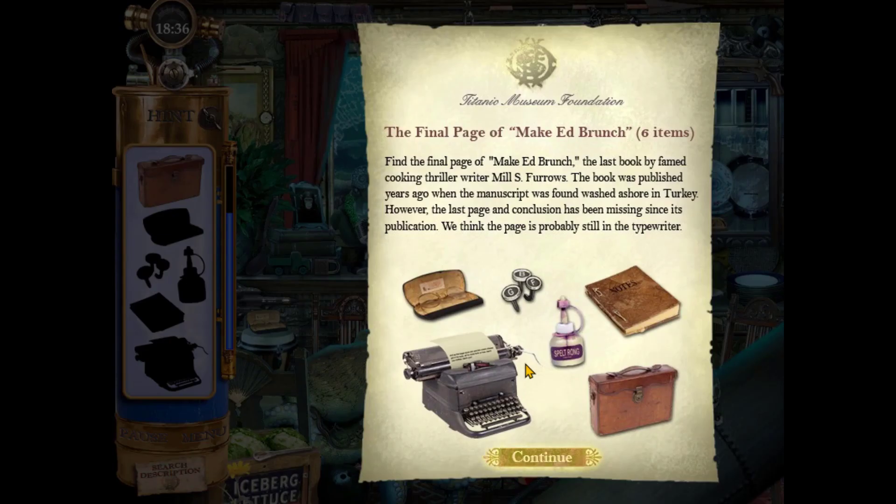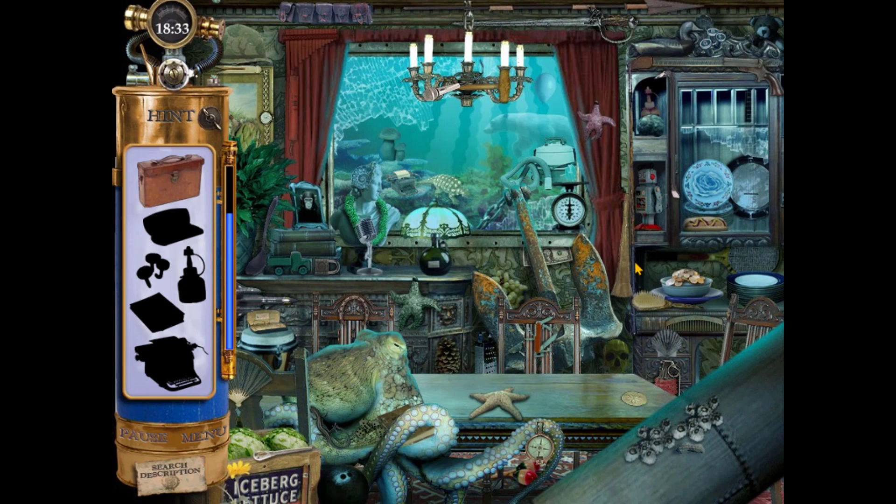So you have the actual images here, and then the silhouettes to find. And something weird too is that this part had a pair in the hidden object scene, but now it's a green skull, which also got reused for Mixed Gas and Prime Suspects. The octopus was holding the notebook. And then there's the little typewriter there.